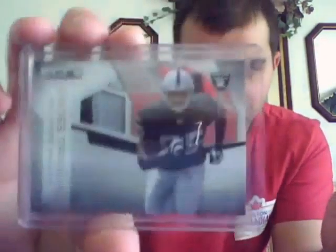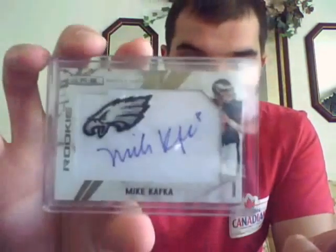That card is not for trade yet because the upper corner right here is bent up pretty bad, so I'm sending that back to Panini for a replacement. Got my next two hits: a Cross-Training Rolando McLain two-color patch — pretty sick card, pretty hard to get a Raiders two-color patch, numbered 50 out of 50. Jason, Big Fish, I know you collect Bama and McLain, so let me know if you need that. And a manufactured patch Rookie Auto of Mike Kafka, out of 251.